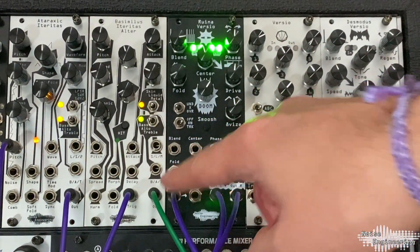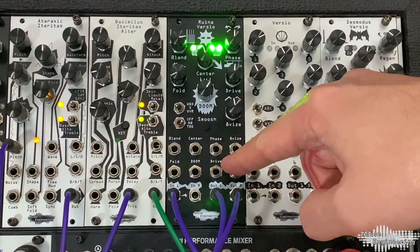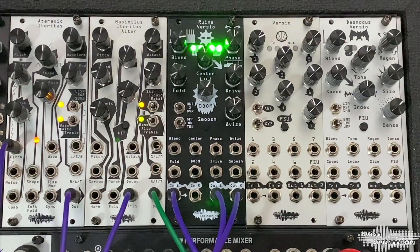NL and NR are your stereo audio inputs. If R is not patched, the signal from L is normalled to both inputs. OutL and OutR are your stereo output pair. Get yourself a Ruina Versio and try the expanding number of firmwares we have. Thanks for watching! Like and subscribe to get the latest on our new releases and other goodies from Noise Engineering. And sign up for our newsletter too at noiseengineering.us.